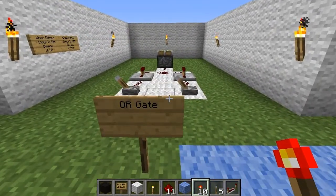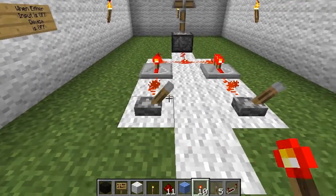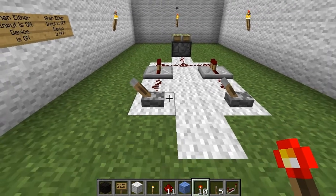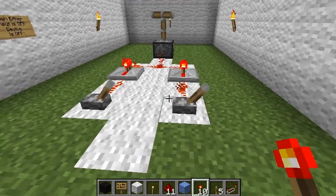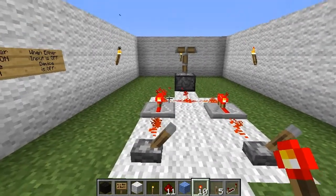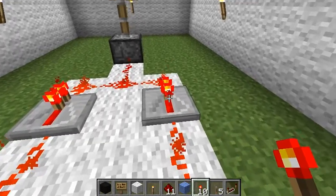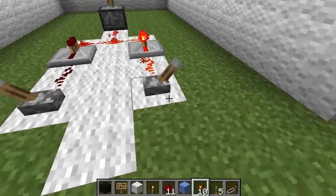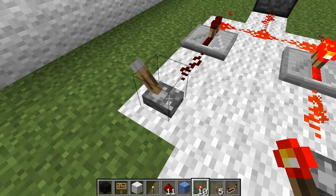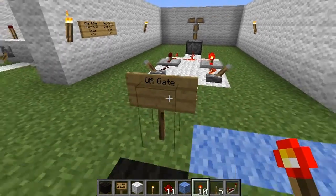The next major gate is an OR gate — this is so that you can use either device. You can use both, you can use either, it doesn't matter. This is useful if you have a door or a room with more than one entrance and you want to control it from more than one direction. As long as one switch is on, it'll power the device. The reason I have repeaters here is because if you put just basic Redstone, it could malfunction — power could travel all the way around and activate the other input too. By having it repeated, it stops the signal. That's an OR gate.